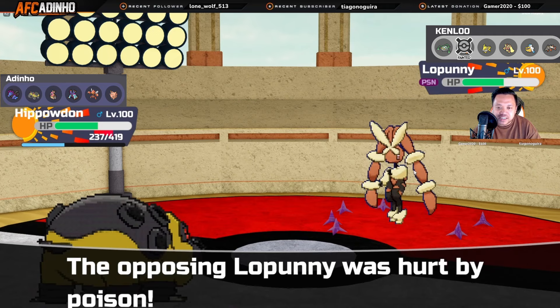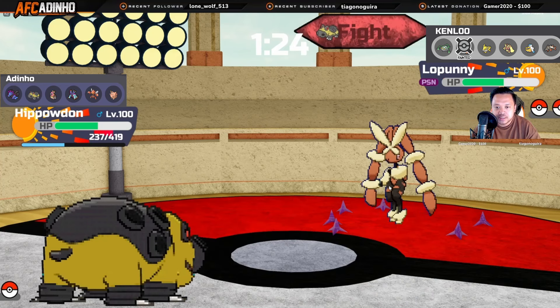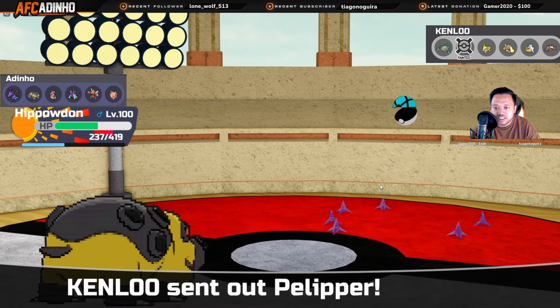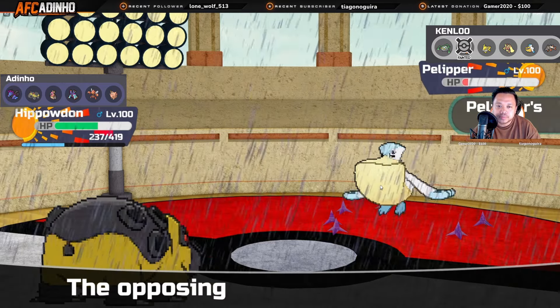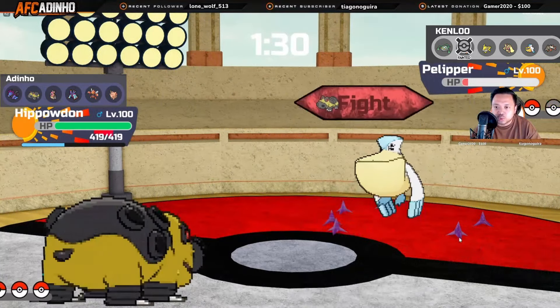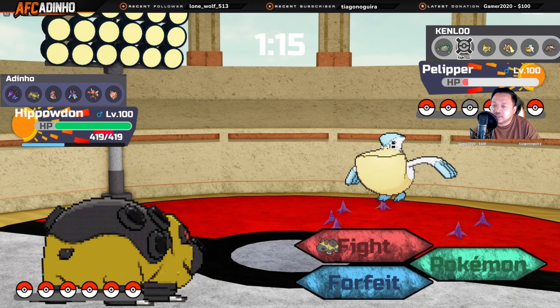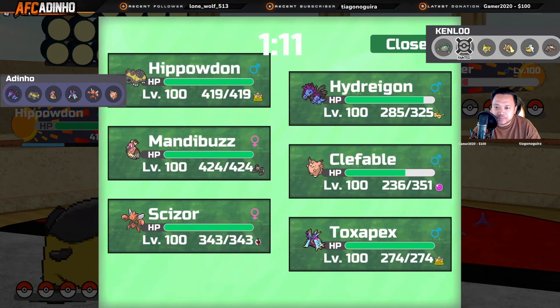He goes for a move — not a KO, and I can get off Slack Off. I could go for Rocks, but considering he still has Jolteon in the back I want to keep this at full HP so I don't die to Hidden Power Ice. By Slacking Off I can also switch Hippowdon in on Lopunny later. He brings in Pelipper, and I feel I have to make an offensive play — I could go into Toxapex but I don't want him Roosting for free. If I go Clefable and he clicks Roost, I get a big hit because Rocky Helmet Ferrothorn; if he clicks U-turn it stays low and Clefable can capitalize.